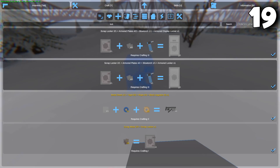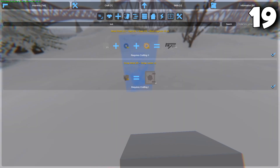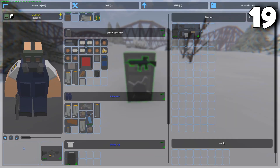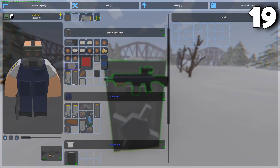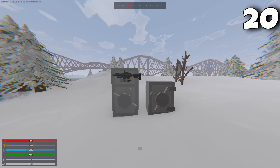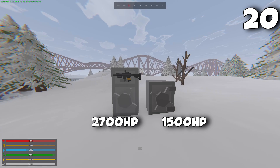To upgrade a scrap locker to an armored locker or a display armored locker, you would need to get armored plates first. The difference is that a display locker shows on the locker the first item you put in, so if you want to organize your storage, display lockers are the way to go. The health of a scrap locker is 1500 and the armored locker is 2700, so it's almost double.